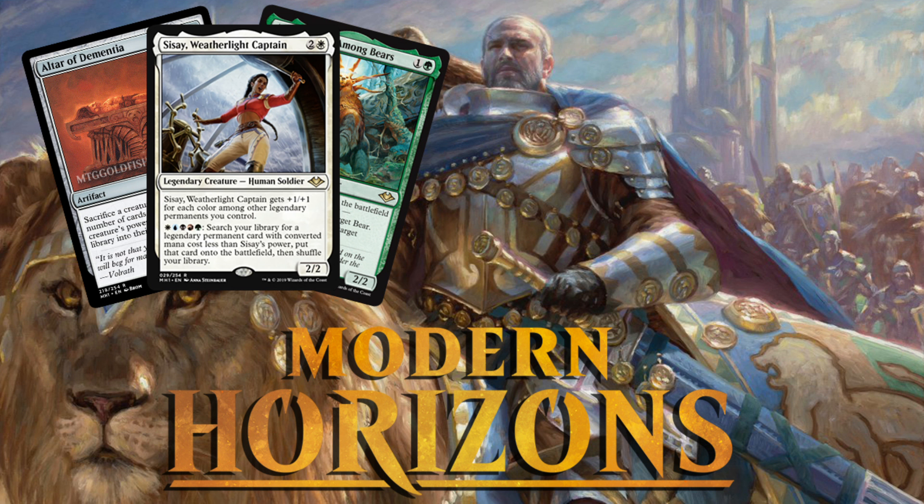That has been our daily dose of Modern Horizons spoilers for today! What do you think of all these new cards? How good is Scrapyard Recombiner — is it going to show up in Hardened Scales or Affinity, or other decks? How busted is Sisay as a commander? What about Ayula and Arula's Influence — are those just fun commander cards, or can Influence actually show up in Modern? What about Altar of Dementia? What other combos are there to infinitely mill your opponent? All the lower rarity stuff — can Generous Gift show up outside of Commander? What about Umezawa's Charm and the new splice mechanic? Let me know in the comments.